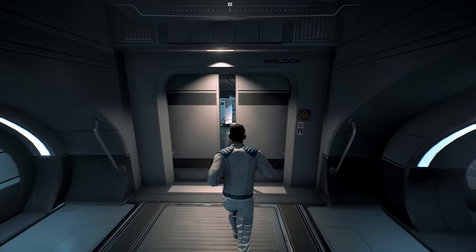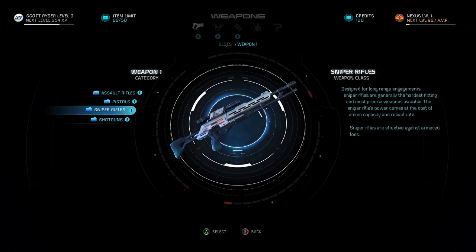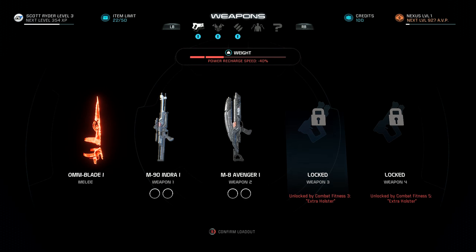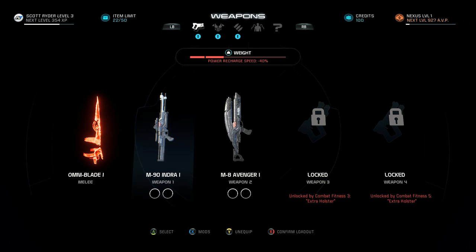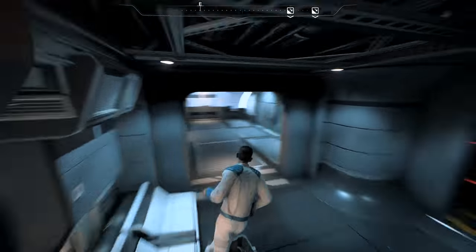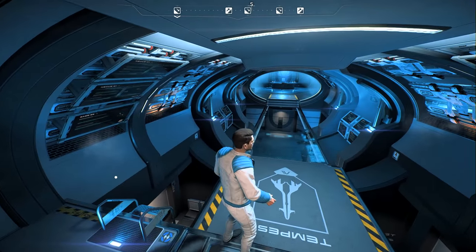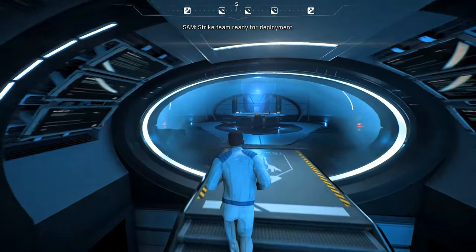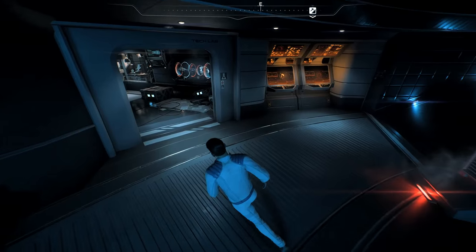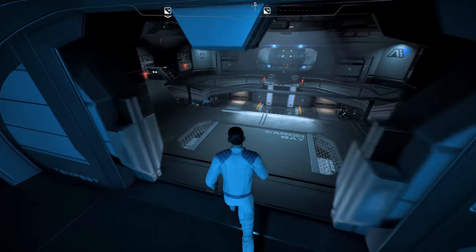The escape pod. Loadout station. I'm going to swap that out with a sniper rifle. So that's why I had to lock combat fitness — okay, that's cool. Strike team ready for deployment. When you've got a minute, stop by the med bay. I forgot to check my father's office.